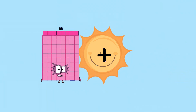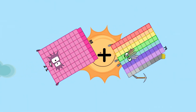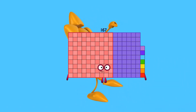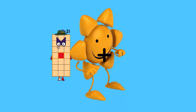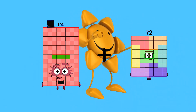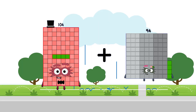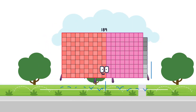88 plus 79 equals 167. 104 plus 85 equals 189.